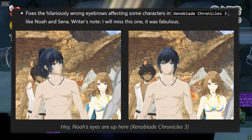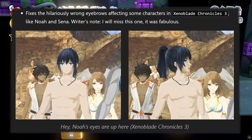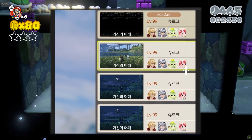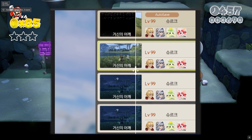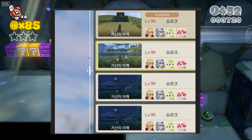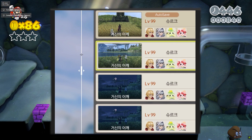Additionally, some involuntary eyebrow movements in Xenoblade Chronicles 3 characters have been corrected, and they will now be rendered correctly. Another game in the Xenoblade series that received improvements was Xenoblade Chronicles Definitive Edition, where thumbnails that help players differentiate save locations were fixed. Previously, the thumbnails might not render correctly, appearing as black images, but with the new fix, the images should now be saved correctly.